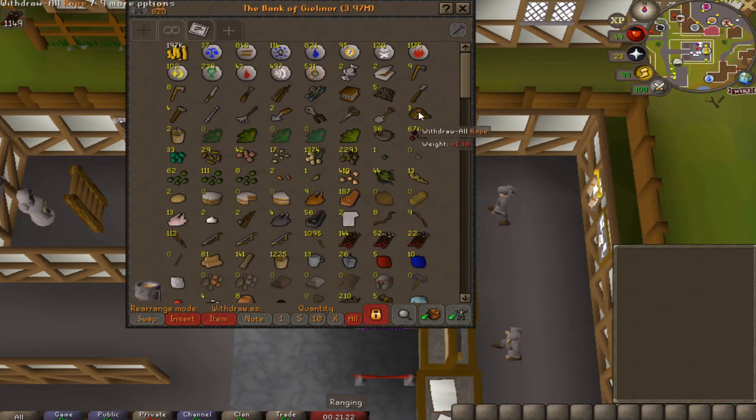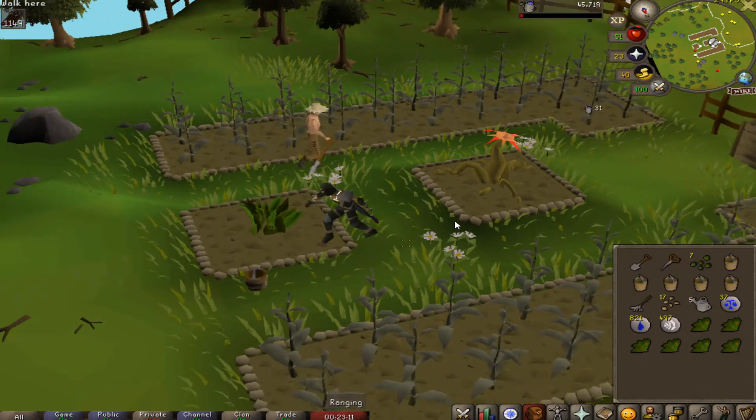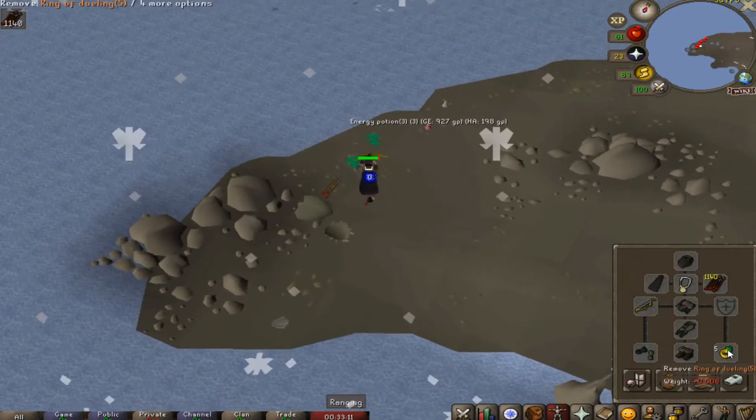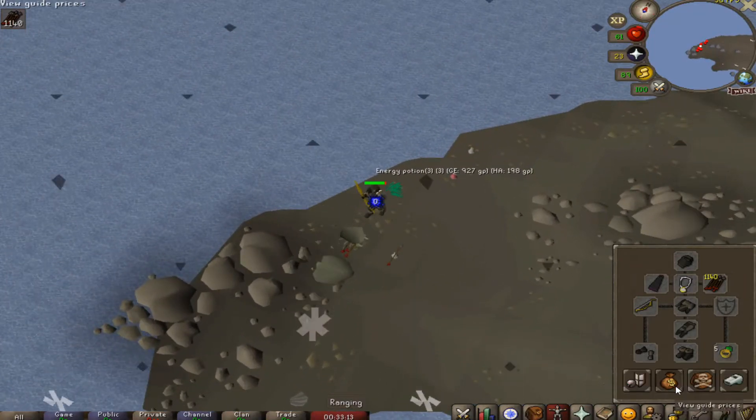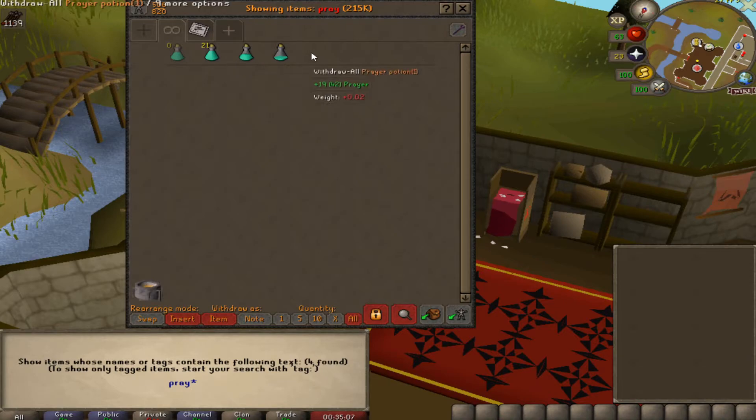Just doing a farm run here and collecting some ranarrs. Getting a full stack of snape grass — so happy we unlocked this method. Making some prayer potions: 21 four-dose prayer potions in the bank now. It's starting to add up nicely.